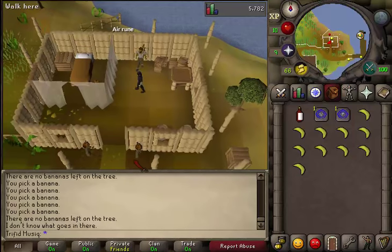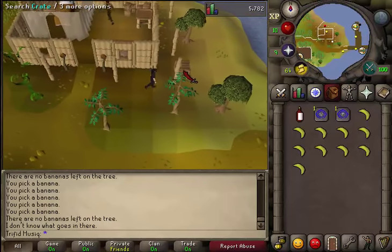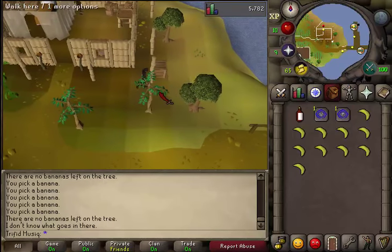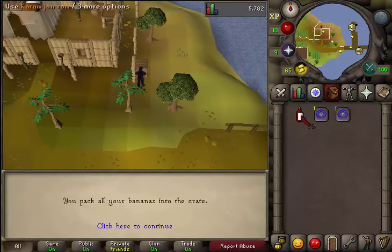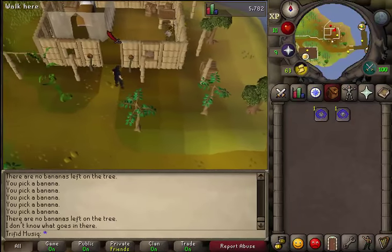Select the first option to offer yourself as an employee. Next, exit his building and go to the southeastern part of his building. There you will find a crate outside — right click on it and fill. Then left click on your rum and use it on the crate as well. Then talk to Luthas to receive your reward.